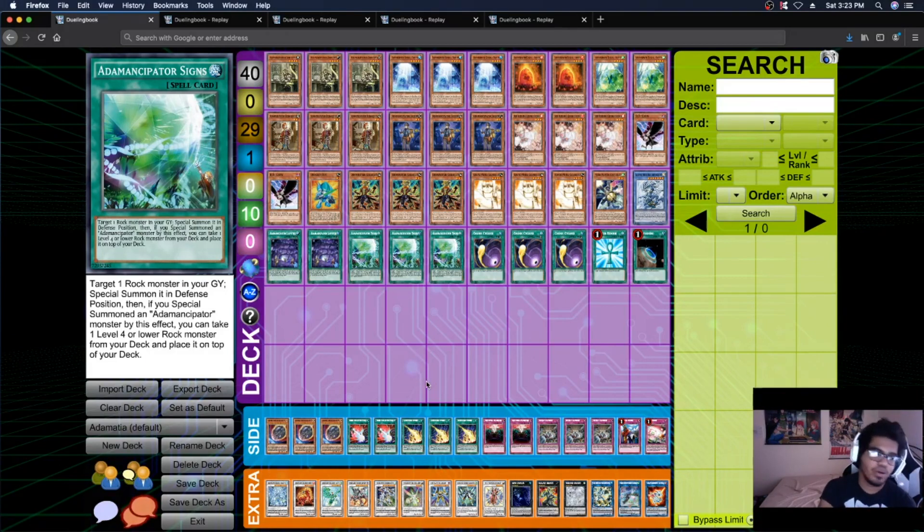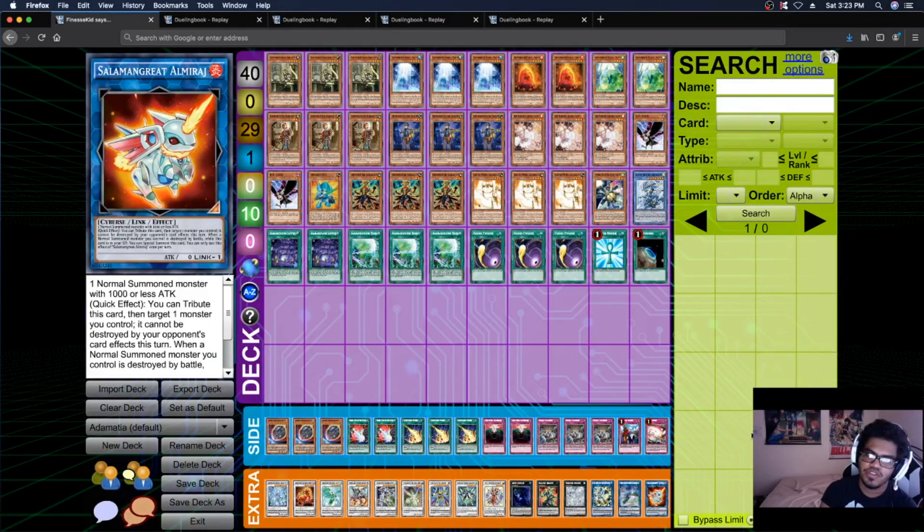This is going to be a multiple-part series covering multiple different combos. This first installment covers the no-miner combos essentially. Shoutout to Dribble Braithwaite for showcasing the beginning of the combo with Blue and the spell cards. You can use Almiraj as your main facilitator if you don't open a miner.